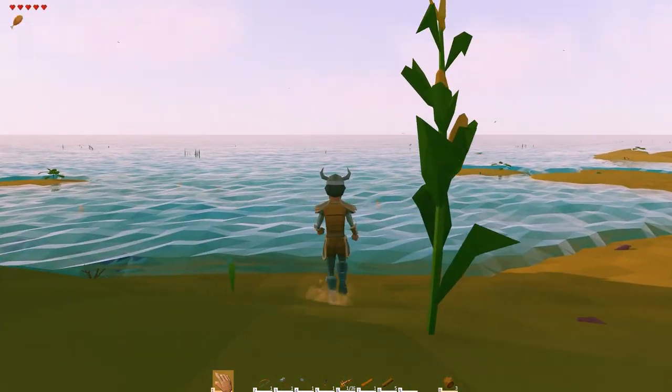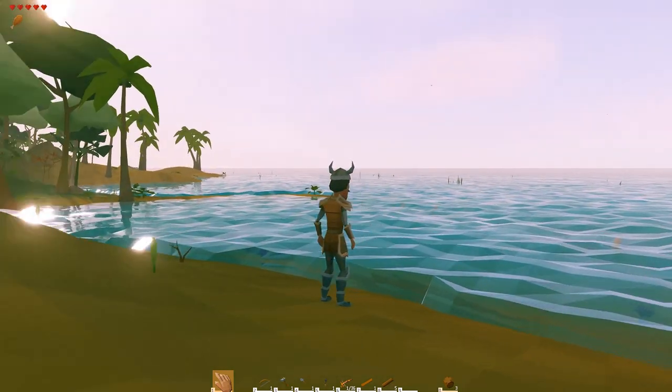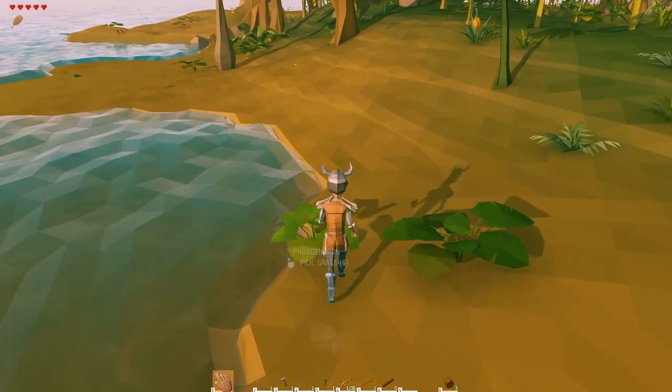I've taken a look around this map, this island, and it's okay. I think the resources are good. There is a mountain over that way, so I'm sure there's a cave system in there, which would be cool. But it's pretty much a desert and a jungle and then one mountain. A big part of this game is checking out some other islands.